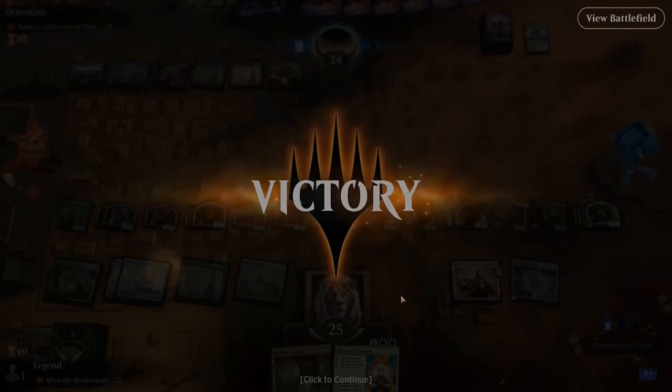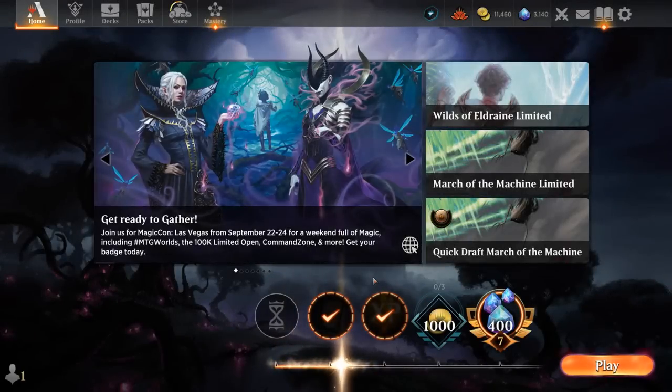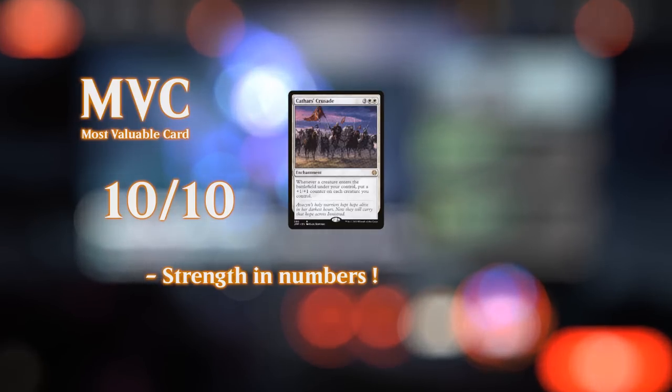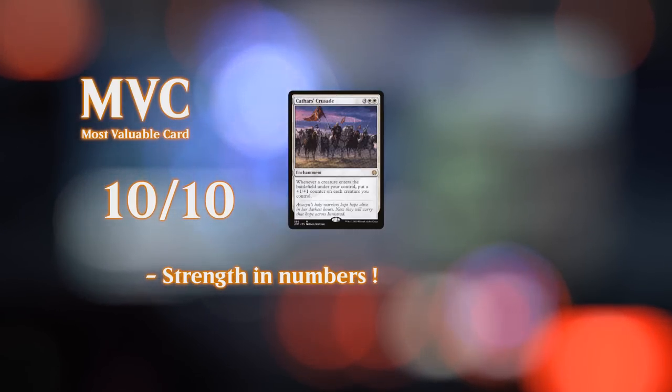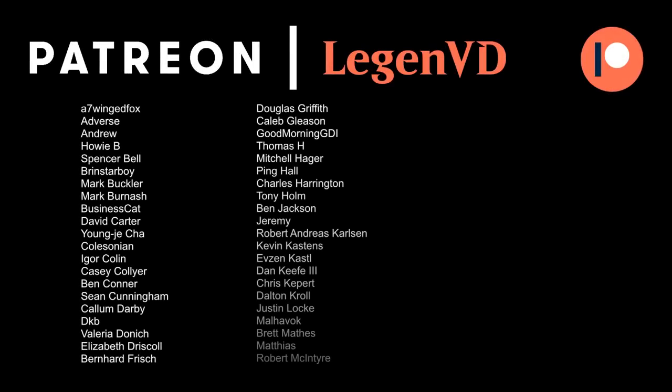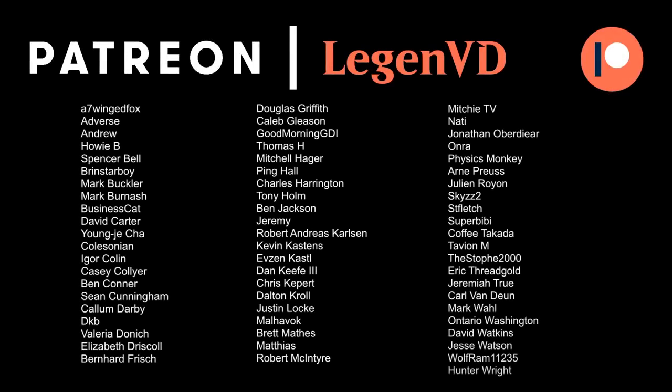So we get to see our green-white tokens deck in action — a ton of fun, especially if you can dodge sweepers or mass bounce spells, which is definitely one of the weak points of the strategy. Against most creature decks you can usually go over the top once you start doubling tokens turn after turn. Definitely recommend it if you happen to have all these cards. Thanks for watching, hope you enjoyed, and as always have a nice day. Thanks to all my patrons — you can become a patron yourself and decide the topic of future videos over at patreon.com/legendvd.